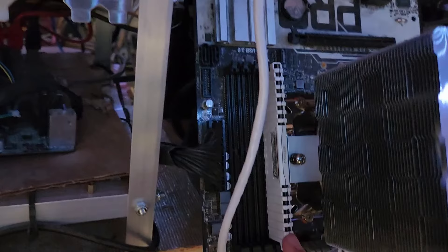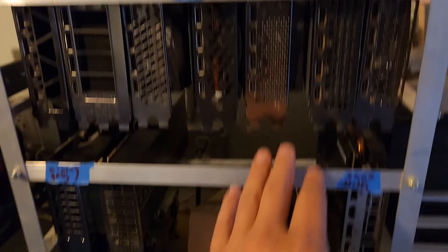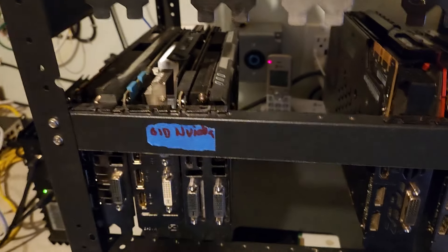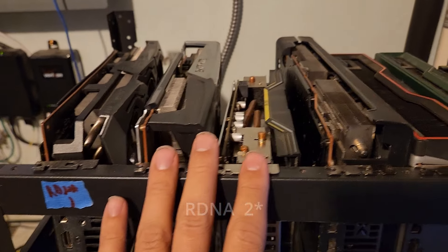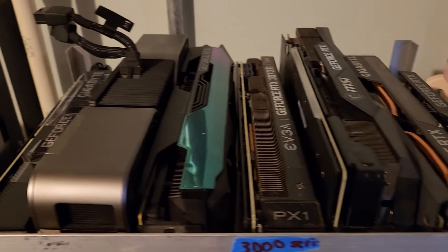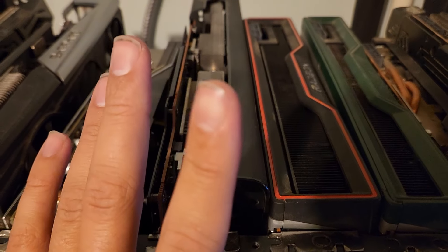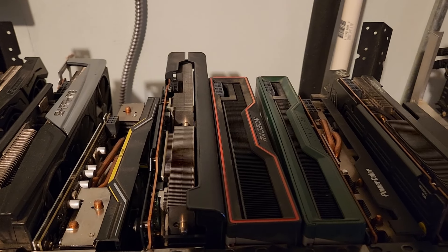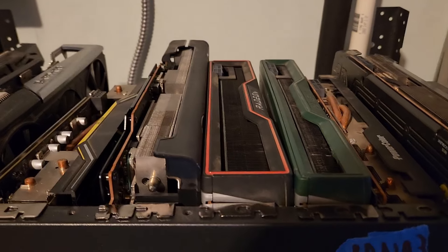Now I need to figure out which GPU to pair with it. These are all the GPUs I'm currently not using — everything from 2000 series to 3000 series, AM4 and AM5, Polaris, 10 series, 9 series. I ruled out the older cards. It came down to RDNA 3 or the 30 series — I was thinking the 3090 or 3080. But somebody told me the 6800, 6900, and 6800 XT are actually some of the best because Warthog wants GPUs with a lot of VRAM, and these have VRAM in spades. I have a spare 6800 XT I was about to sell, so we're going to use that one.